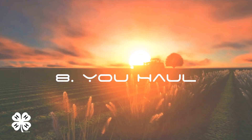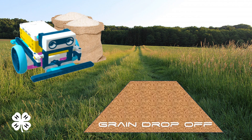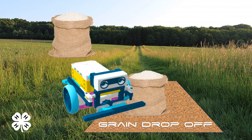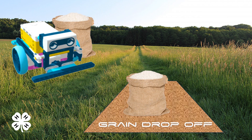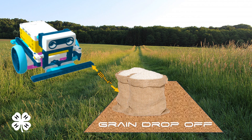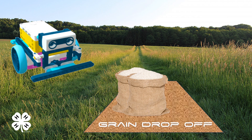U-Haul. Being able to transport different things efficiently — be it hay or even cattle — is important in agriculture. Program your AgBots to transport up to two grain loads from a field to a designated grain drop-off point. The grain drop-off point must be 24 inches from the field. Points will be awarded per grain load transported to the grain drop-off point.